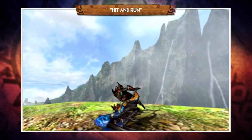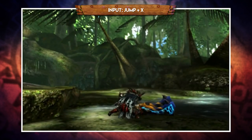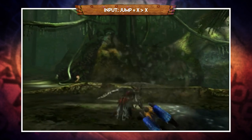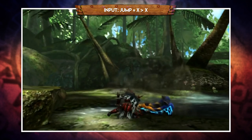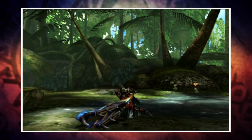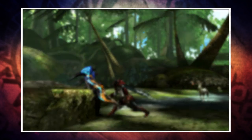The last move is from a jump attack. You jump up a ledge and press X to perform an overhead slam. But if you press X after landing this hit, you'll then perform a level 2 super swipe. So that is all there is to Guild Style — a small selection of basic moves, but when chained together in the correct way, you have massive damage potential.